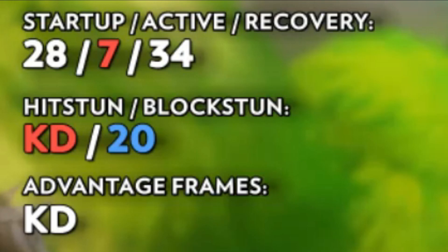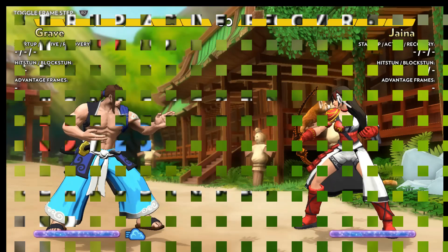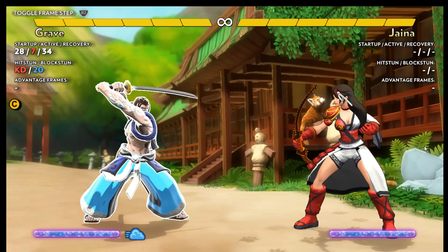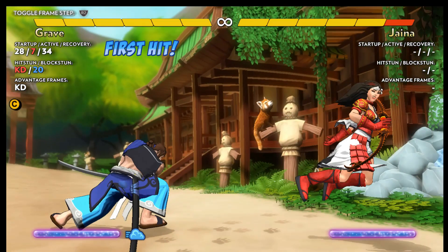Since Fantasy Strike and the majority of fighting games operate at 60 frames per second, the numbers given are 60ths of a second. There is a set amount of time between the attack input and the attack being able to hit — these are the startup frames. The time period during which you can hit your opponent is the active frames. The frames after an attack can hit but before control is returned to the player are the recovery frames.